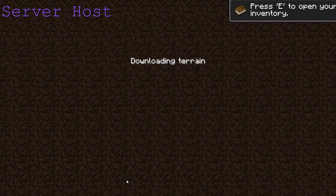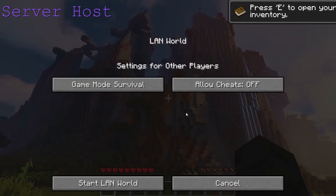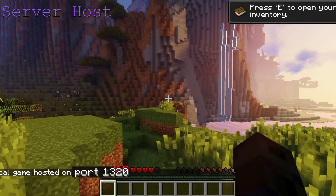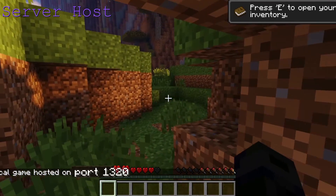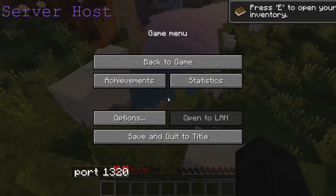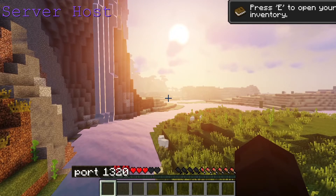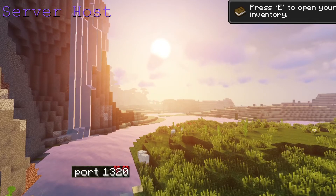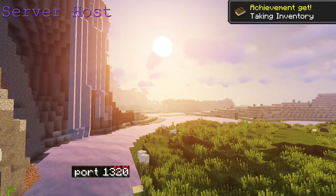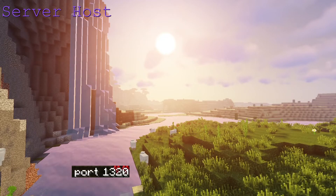Now if you are the person hosting the server, just make a new Minecraft single player world. Then once it's done, go into the menu and go to Open to LAN. Once you start your LAN world, you will get a port number — you gotta write that down and share your Hamachi IP with your friends. Also, one more thing: you can't pause the game anymore, which makes sense because you are now pretty much hosting a multiplayer game. And the port number will change every time you open up your game through multiplayer, so you always gotta tell your friends the new port.